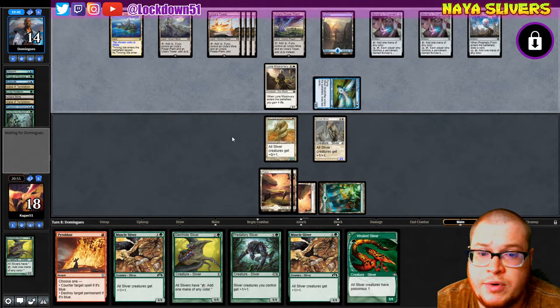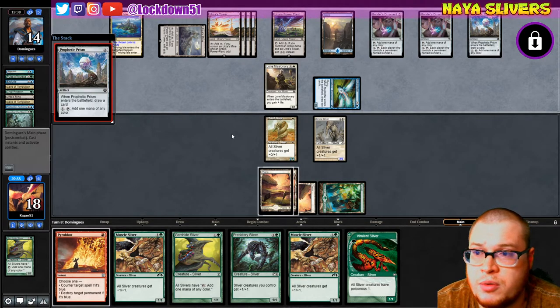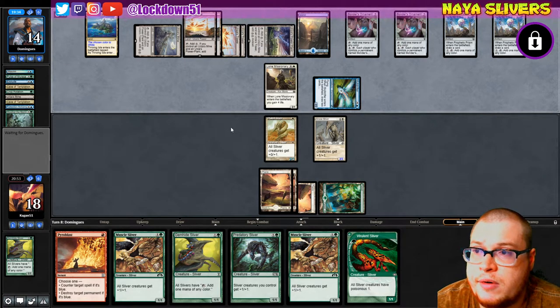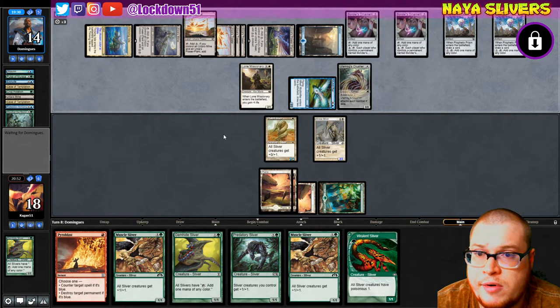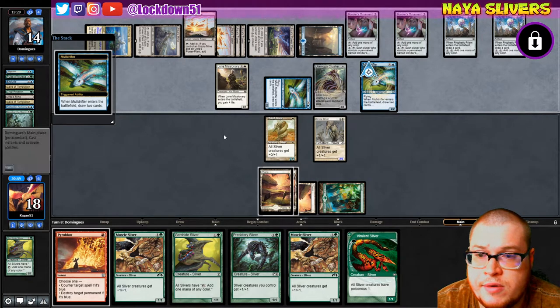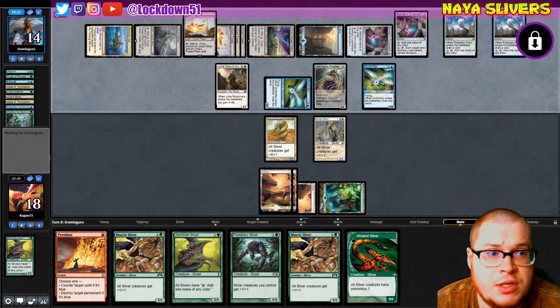They're gonna attack in a little bit — it's fine. Looks like they might have another one. They gotta have another creature here right? Yep — there's the Ulamog, cool. And the Mully D. Yep, they just popped off like crazy. But good news is they're pretty tapped out now.